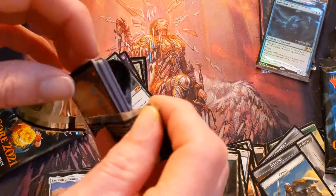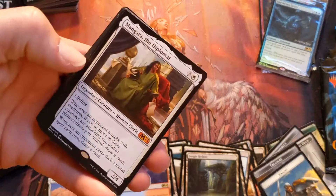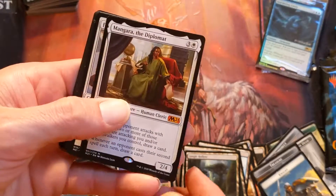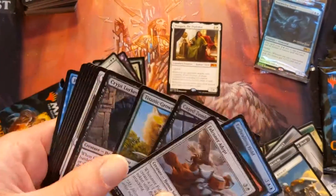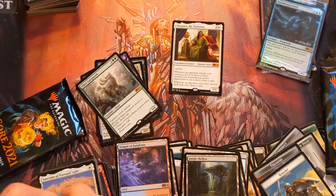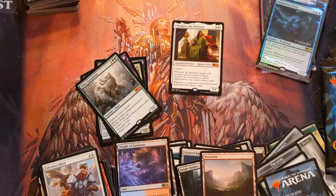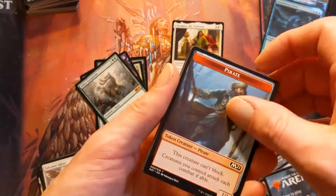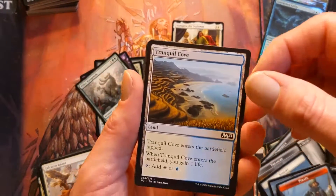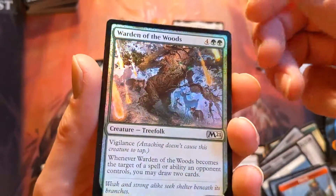Let's just crack into these and see what we got. Mangara the Diplomat — I'm going to move that to the side; that was actually pretty slick. What else did we get? These packs are considerably looser than the pre-release packs. Tranquil Grove again, and — oh, a foil Warden of the Woods! That's a cool card.